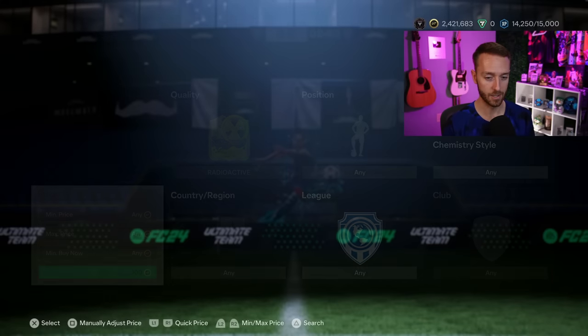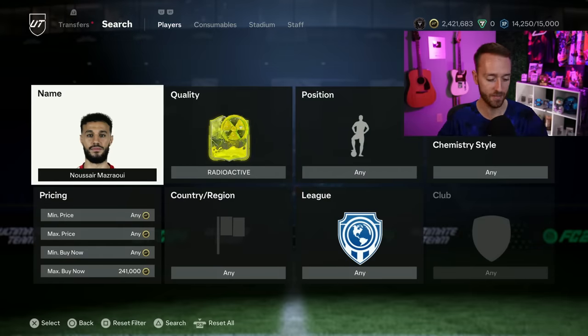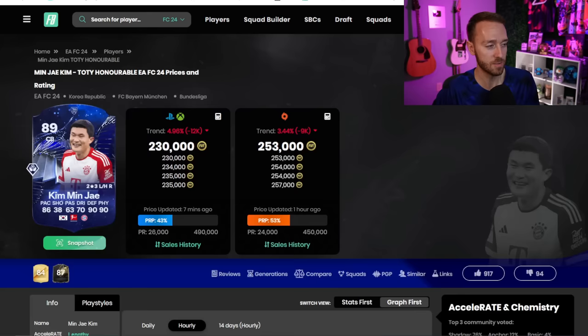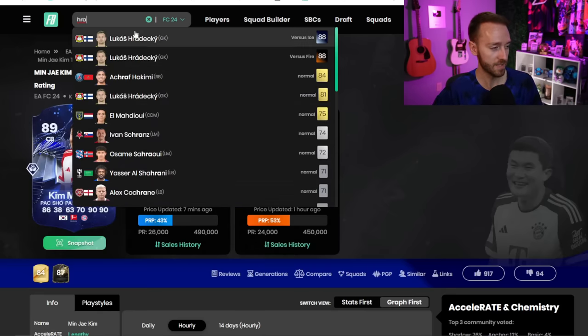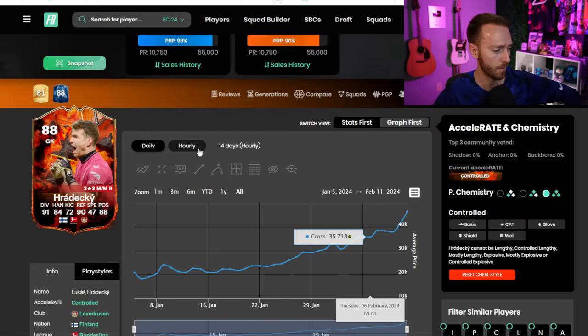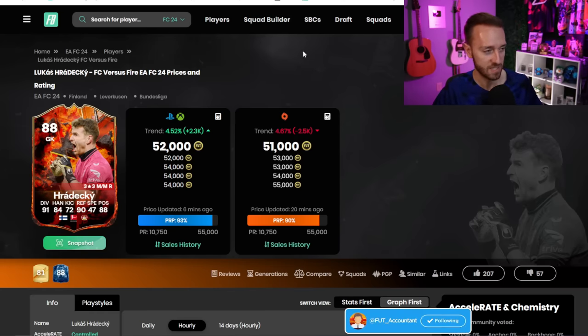Over the next couple of days there are going to be cards in less demand because people are using these new evo defenders. This is one of the best parts of Future Stars so far - absolutely GGs to EA. I would be careful buying any defenders right now. With the attackers evo it seemed like prices went up more - with this defenders set being so good, there's really only one or two cards going up a lot. It's not like one card is the clear winner; it's more split. Herdekci went from 45k to 54k, but nothing like Carmona doubling from 60k to 113k.